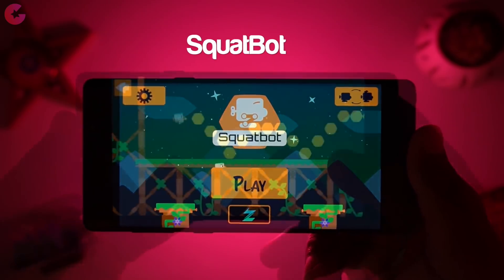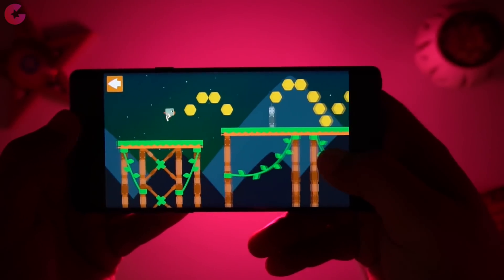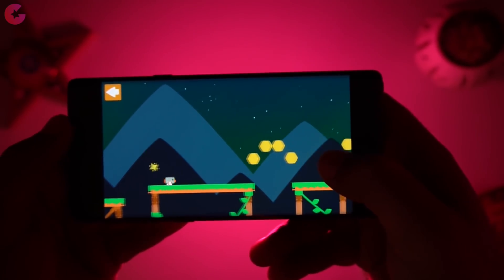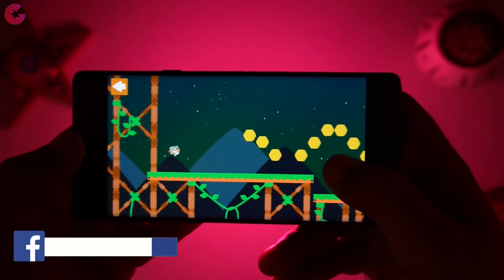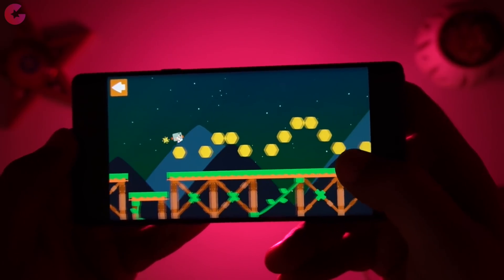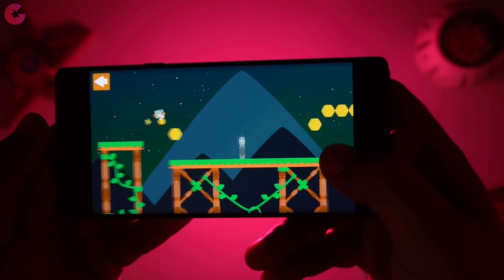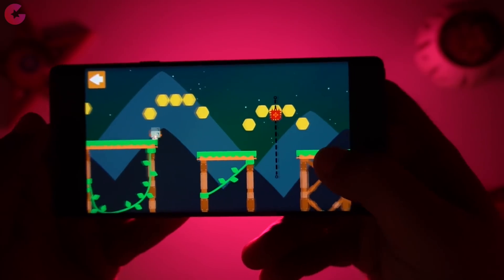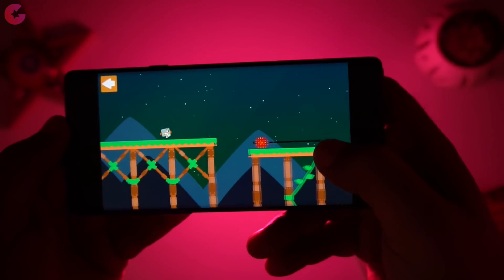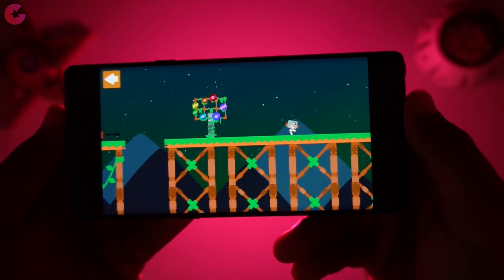Next in our list is Squad Bot. This game is not exactly new but I recently came across it and find it really interesting. In the game you hop, leap, and bounce through different levels as a squad bot. Squad Bot brings tight platforming to mobile devices with unique and minimalistic controls. There are no on-screen controls — instead you simply tap left to jump left and tap right to jump right. You need to build momentum as you race through challenging levels. The game is definitely very addictive and I believe this is one of the best side-scrolling games I have played this year, so if you're looking to pass your time this is an awesome game to check out.